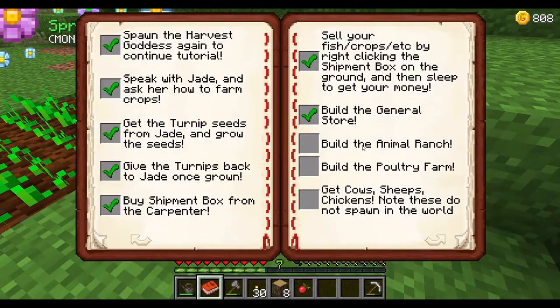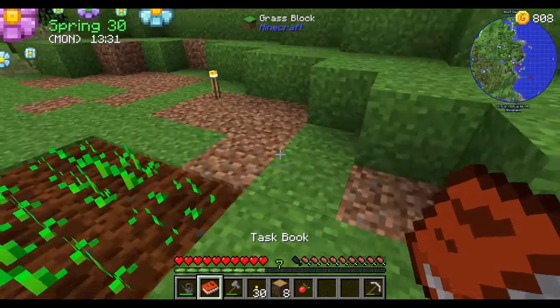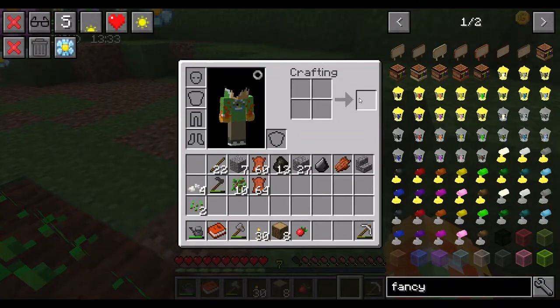So my next goal is to get either an animal ranch or a poultry farm, and make an achievement stand for my achievement book. Let me actually search up how much the poultry thing is - maybe it's cheaper. Hopefully. So it's 4,000. That's more bearable.